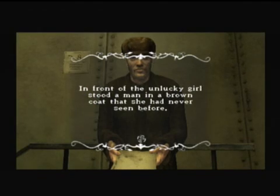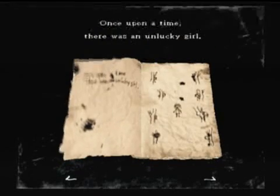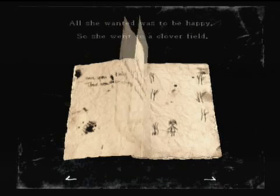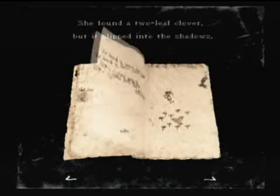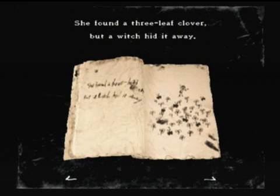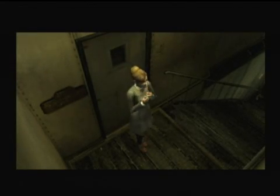It's a piece of paper - it looked like a knife. In front of the unlucky girl stood a man in a brown coat she had never seen before. The man quietly handed her a storybook - The Cloverfield. Looks like we're getting yet another storybook. Story time: once upon a time there was an unlucky girl. All she wanted was to be happy so she went to a cloverfield. She found a one-leaf clover but dropped it on the road, a two-leaf clover but it slipped into the shadows, a three-leaf clover but a witch hid it away. She wanted to find a four-leaf clover but she was too unlucky. Looks like another book that needs to get updated.